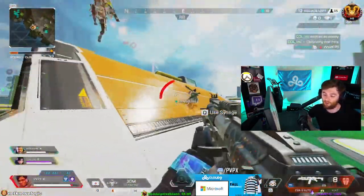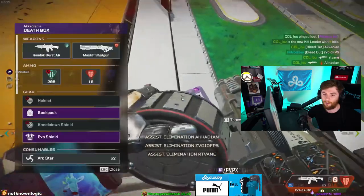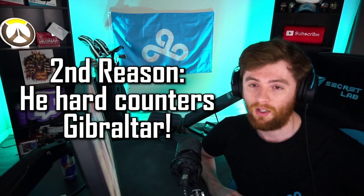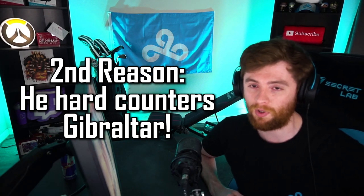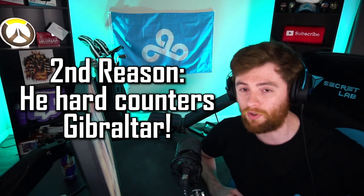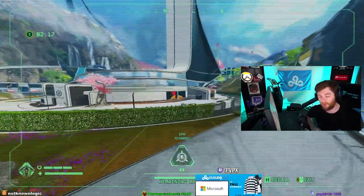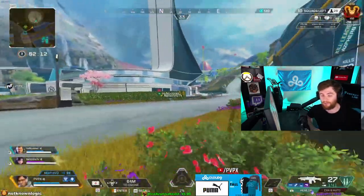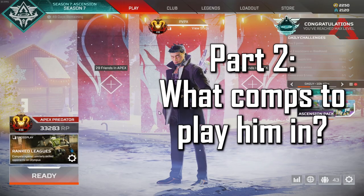Crypto has a lot of other added benefits I'll break down later. He counters Gibraltar, which is very hard meta right now. He's so good at killing Gibraltar comps for two reasons: one, Gibraltar comps usually death-ball — they group and fight together, so it's easier for your EMP to hit; and two, when you EMP it actually cancels the Gibraltar bubble and makes it disappear.